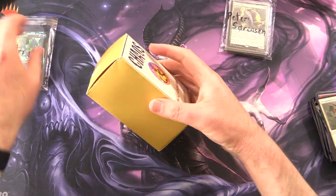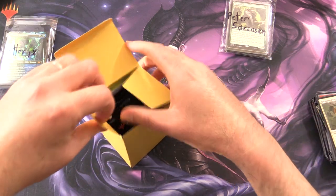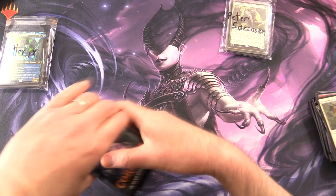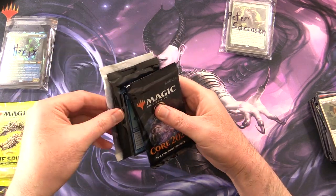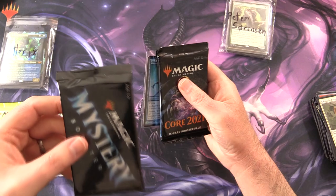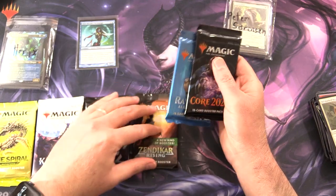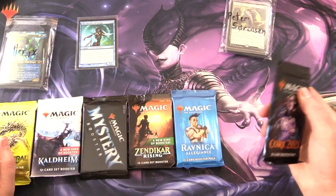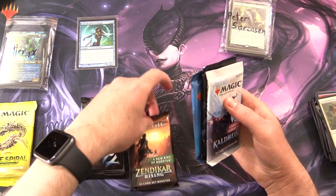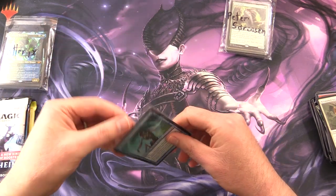Otter JX, you are up next — already doing pretty well there with your foil mythic, Tannazia Chondrix. Any guesses for the foil in this one? Remember, the theme is Wizards. Otter's box includes: Time Spiral Remastered again, Color Time, and a Mystery Booster — I don't know how many are left, but the last ones were in these chaos boxes. And there's a wizard — we'll take a look at that.